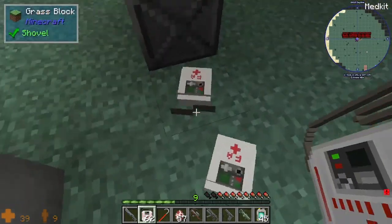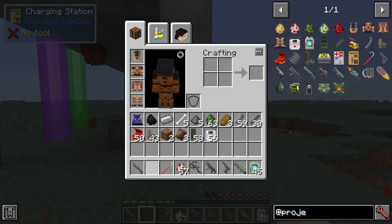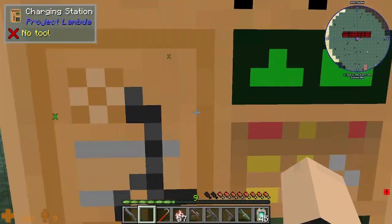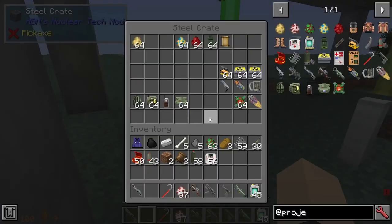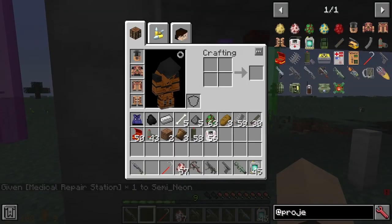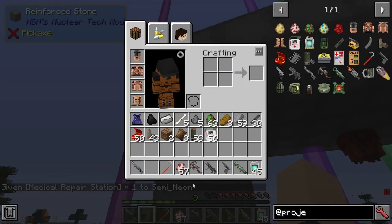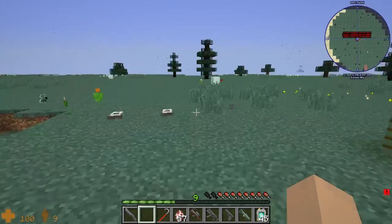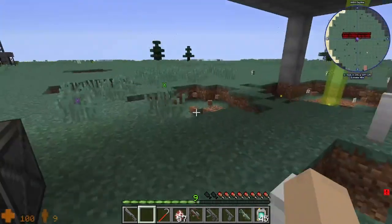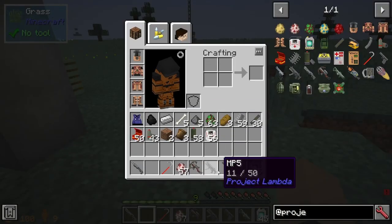Let's drop down the med kit. I do not know how to use that. Let me get another one. Where did my medical repair station go? Okay, I haven't figured out how to use that — I'm assuming you just shift-click it.